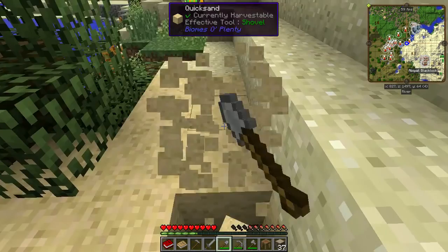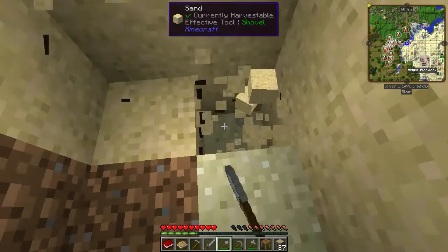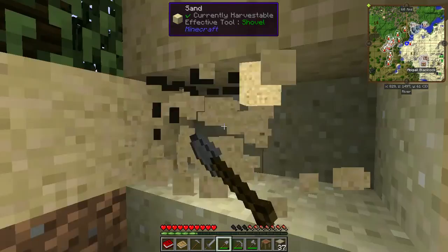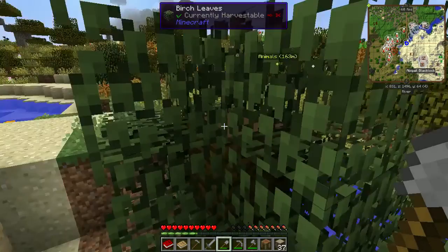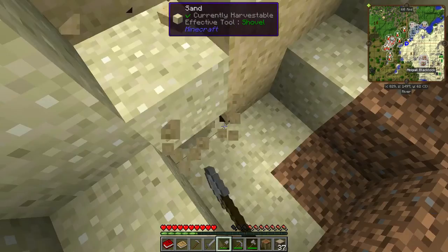There's a lot of things in Bombs of Plenty I don't like, like this quicksand. I really don't like the quicksand. There are a lot of things that will hurt you in Bombs of Plenty — thorns and quicksand. I guess it adds some variety to the game, but I don't particularly like some of the negative aspects. I wanted people to be able to follow along easily, so I wanted to do the Direwolf modpack experience, all of that.